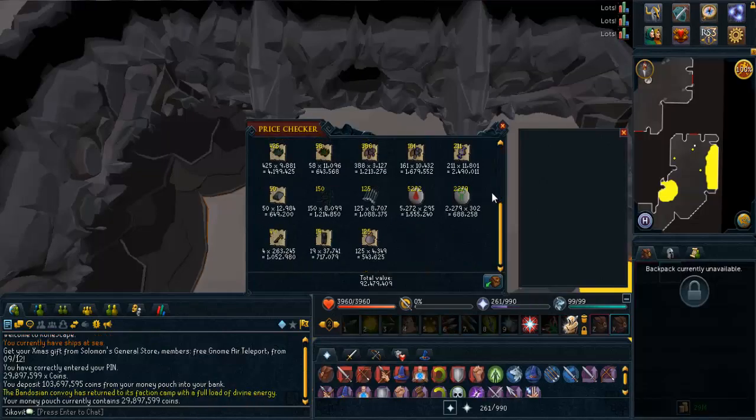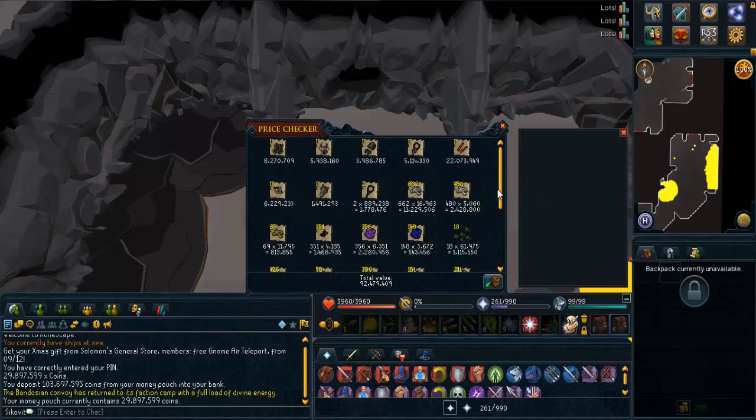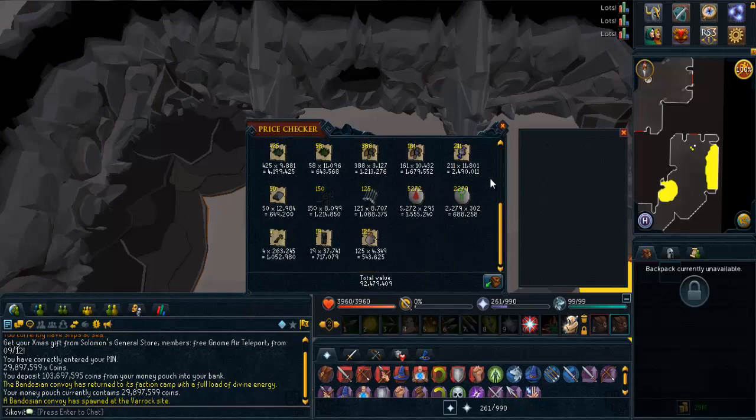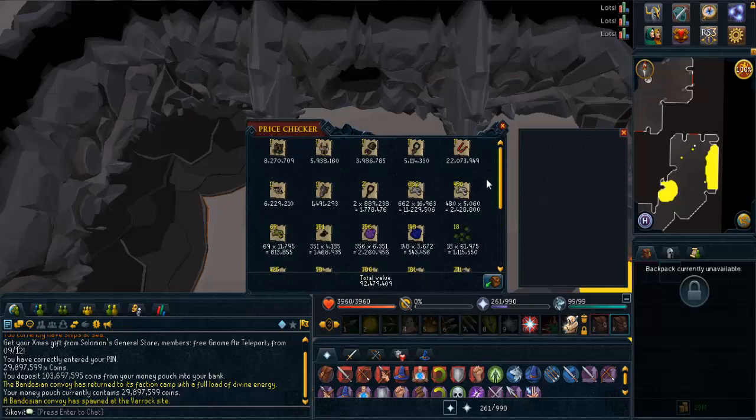That's it for the drops, now it's time for the price check. In the price checker is 92.5 mil of loot and I have another 29.8 mil in my money pouch, totaling 122.3 mil. Subtracting the amount I had at the end of last episode, I made about 25.5 mil this episode.